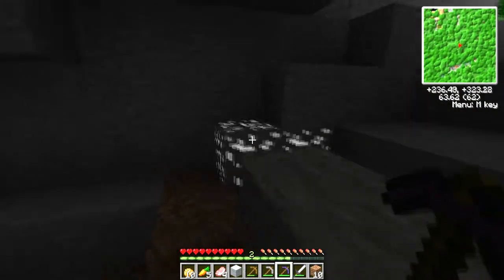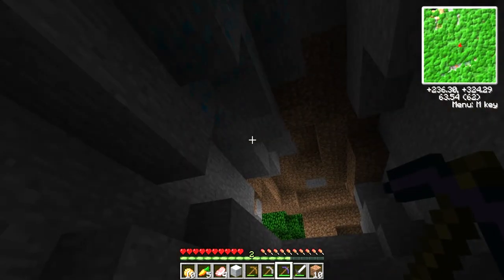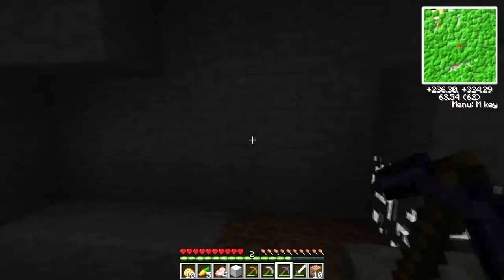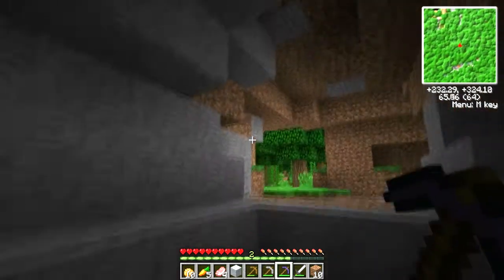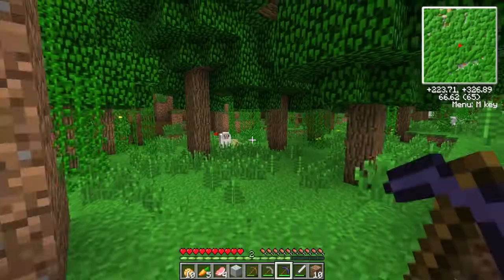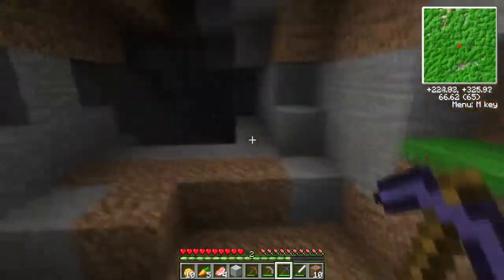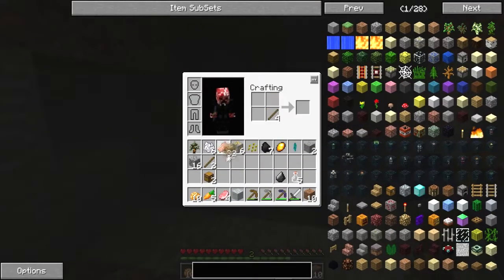Achievement unlocked: crystal. What the hell was that? I think a cat just died. Oh it's an ocelot. I haven't got any fish. I wanna get an ocelot, man.